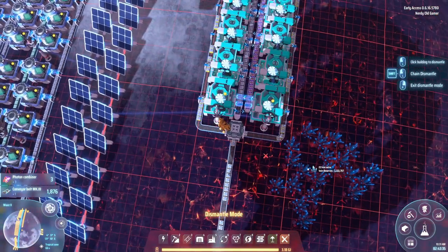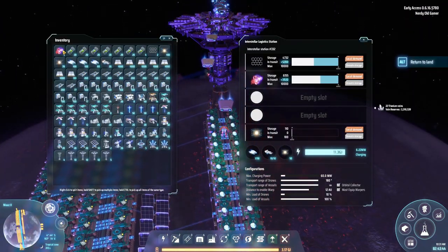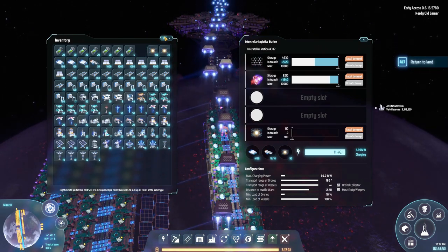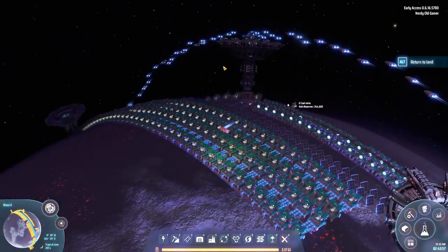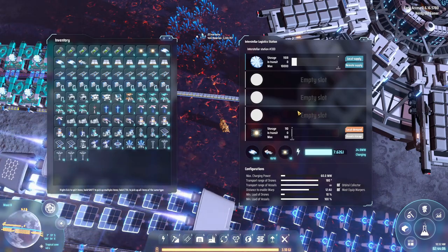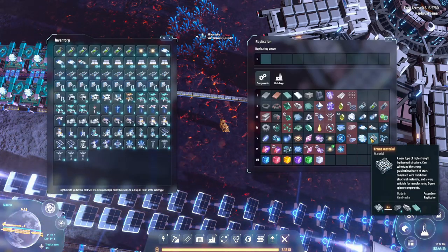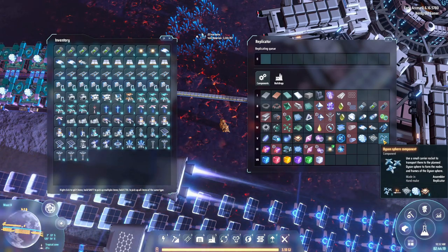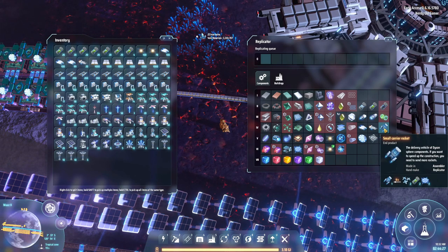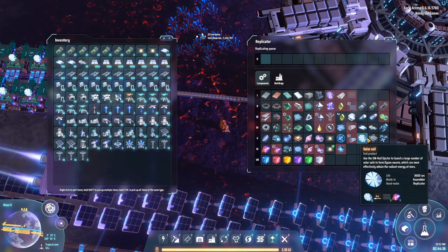We don't need to be that long. Let's stick these in here — the graphene, just put that in there, no reason to waste it. We definitely have a bit of activity here and we definitely have 30 solar sails a second. So 30 solar sails a second is enough to build 10 of these a second, which is enough to build five of these a second — that's not enough, so we need three more solar sail setups.